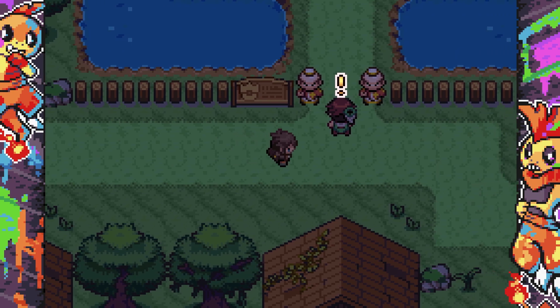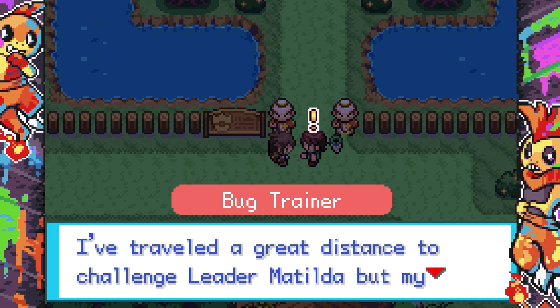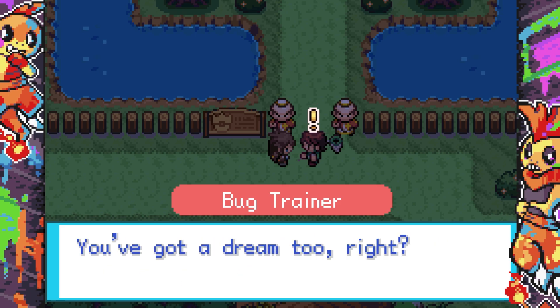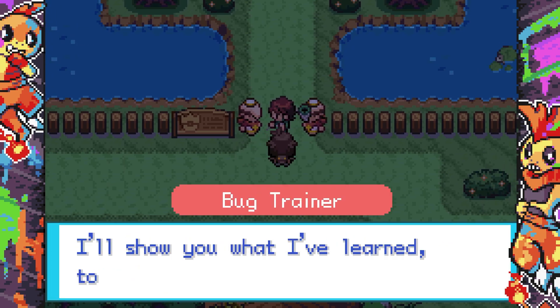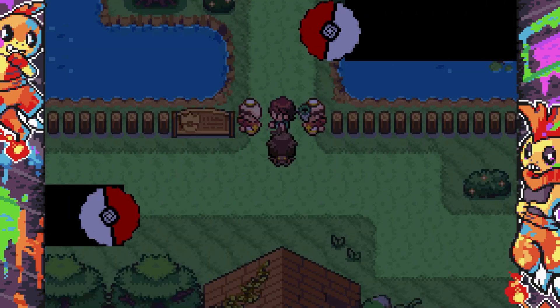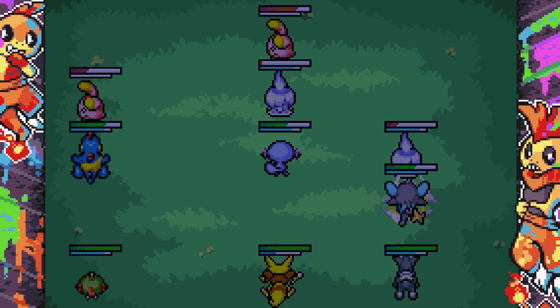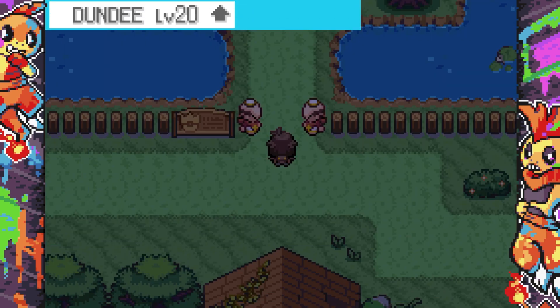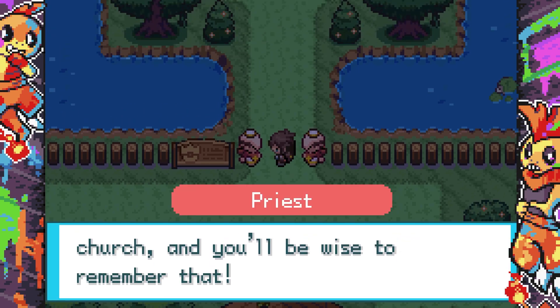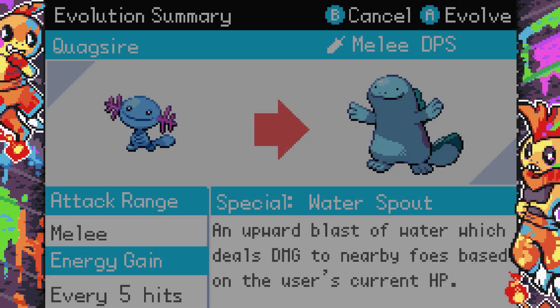A trainer complains the priests don't respect trainers — he's traveled a great distance to challenge Leader Matilda but can't get past the thugs at the church. We team up for a double battle. Inside the church, a suspicious bishop offers to have me defeat Matilda's loyal goons in the name of Arceus. I decline — the reaction is extreme, getting kicked out with no second chance. That was ominous.